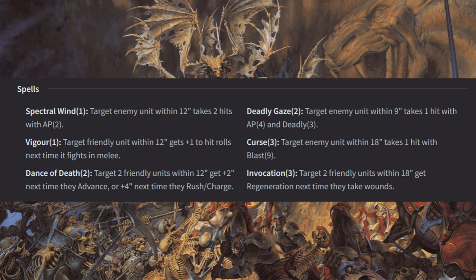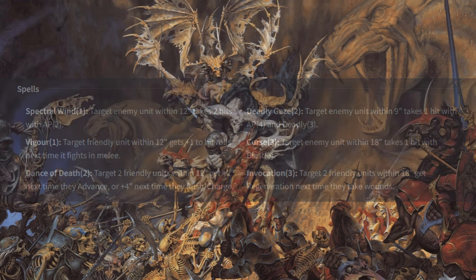Curse (3): target enemy unit within 18 takes one hit with Blast 9. Invocation (3): target two friendly units within 18; they get Regeneration next time they take wounds. This army has no targeted spells, so you can't pick out individual models. Vigor is great for getting quality-4 or quality-5 units to hit better. Dance of Death lets your undead monstrosities move faster than the enemy expects. Invocation giving two friendly units Regeneration is always great, especially in an undead army.